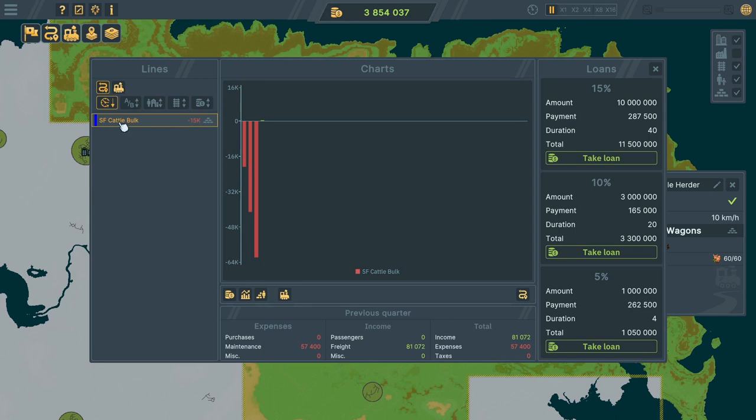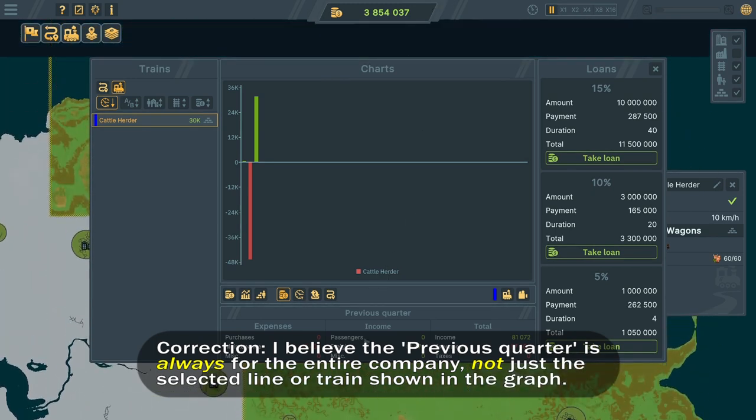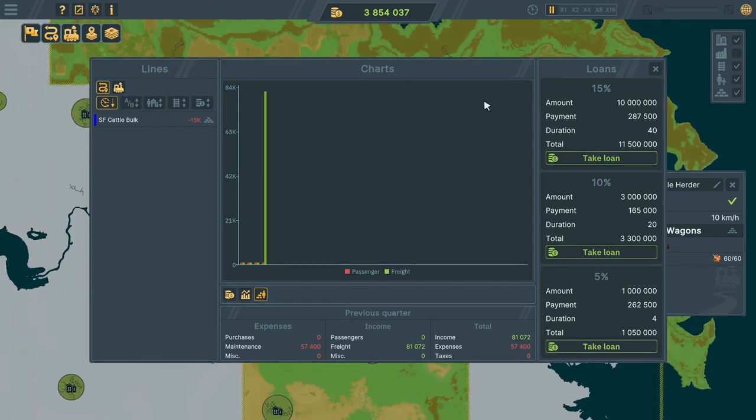The maintenance on the cattle bulk line is 57,500 and the freight income was 81,000 - profit! Though we haven't quite recouped the amount we spent building the line. Looking at the overall network, we can see money, company value and transport figures - about 84,000 worth of freight has been delivered. That's quite a good start. We'll obviously come back to the economy tabs and look at this in more detail as our network grows.